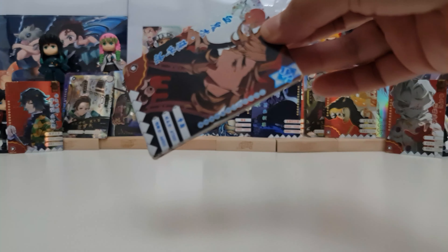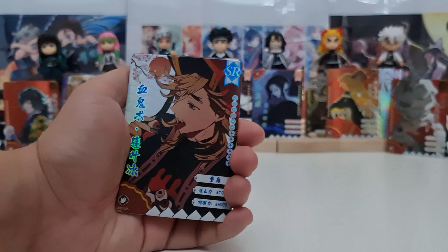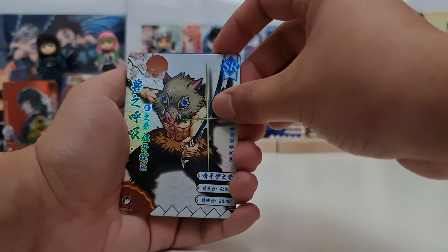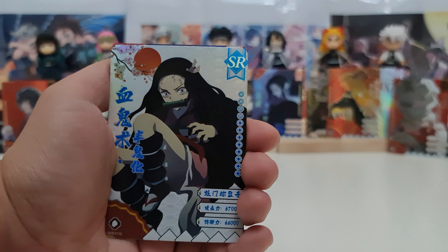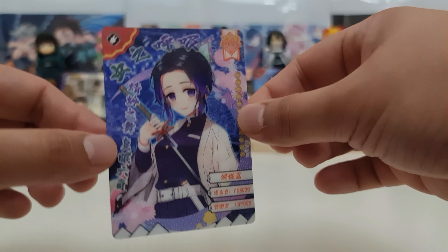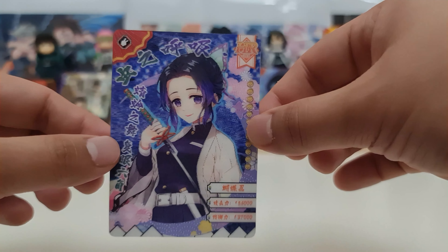Last 2 packs. This is Question Mark, then we have Doma SR. Inosuke SR — look at that card design, it's amazing. We have Nezuko SR. And our hit — we have another 3D of Shinobu, HR — the Insect Hashira, Shinobu.